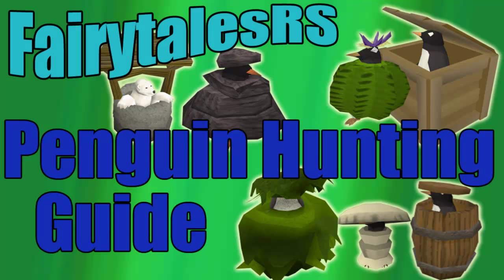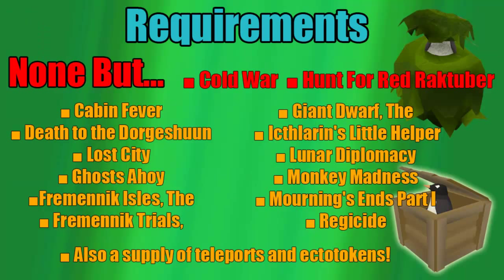Now each penguin you find, including a polar bear, will give you a point or two depending on how many quests you've completed. These points can be traded in for coins or XP. I don't recommend getting the coins because it's not enough, and the XP is much more worth it. This activity can be done very fast if you follow the method in this guide — it can be as quick as 10 to 15 minutes on good weeks, though it all depends on the locations.